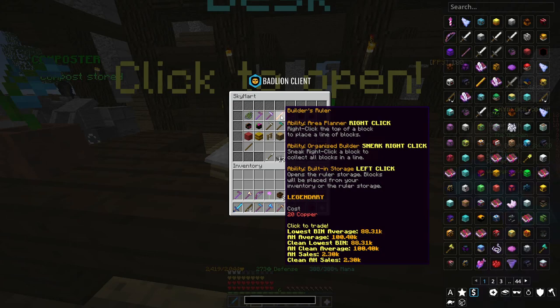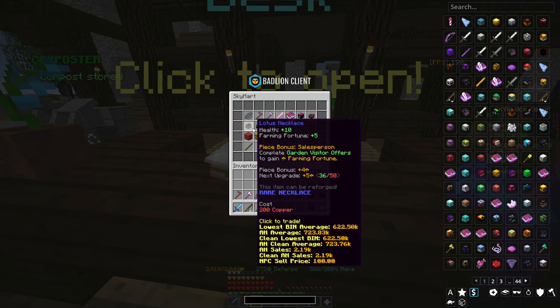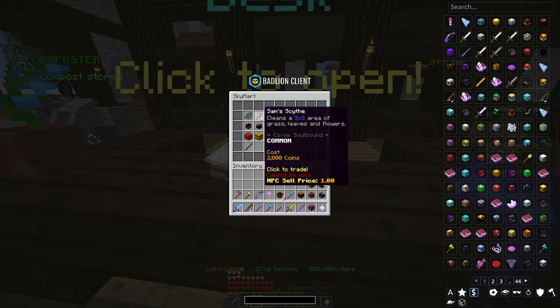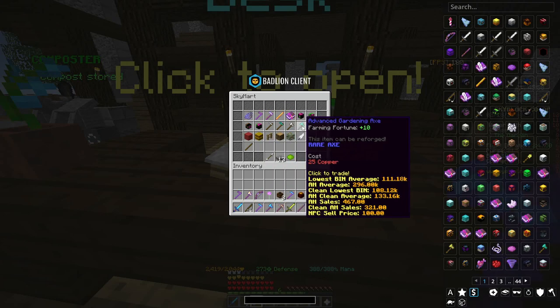From the Sky Mart, the items you'll want are the Lotus Equipment, which is the best farming equipment in the game right now. The scythes for clearing out areas when making new plots are also really nice, and the gardening tools are great for those just getting into farming.